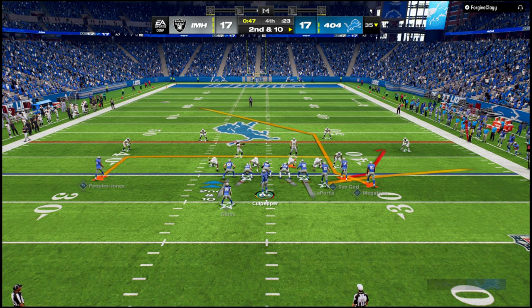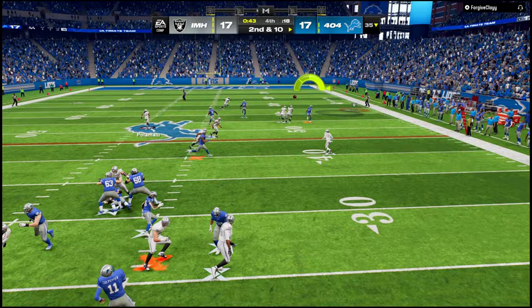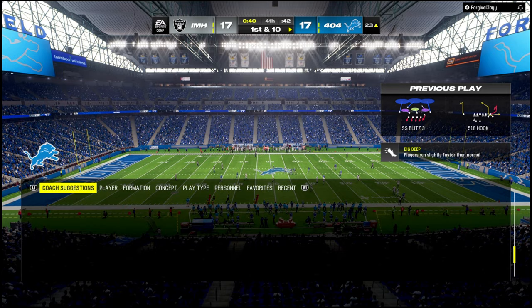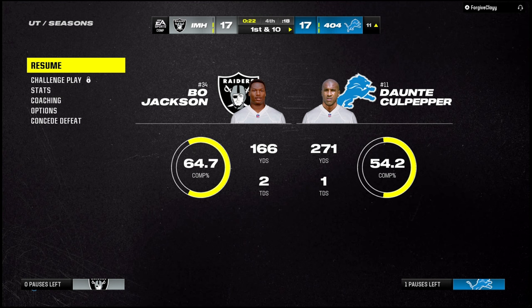I want to get a run play to kill the clock. I feel like he might drop some people back in coverage — no he doesn't. But Amon Ra St. Brown just cooked him — let's go Amon Ra! I don't know who was manned up, I think it might have been Woolen or Tillman. Either way, I think he might have won me the game. GGs — 271 yards, one touchdown. Threw the pick on the first drive, had another on the third drive, but after that straight dots.